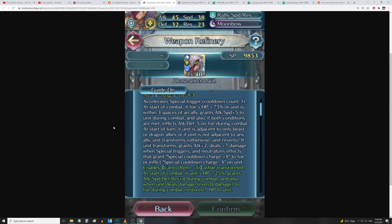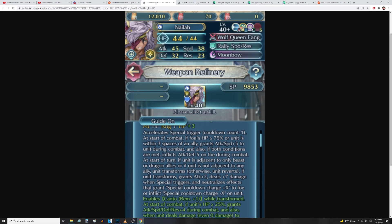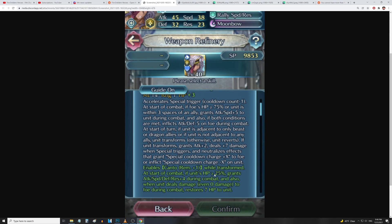Finally, she enables Cantoreim plus one while transformed. At the start of combat, if unit's HP is above or equal to 25%, grants all stats up four during combat, and when unit deals damage — even if no damage is dealt — recovers seven HP to unit. This is a very substantial improvement: Creator Sword effect, plus seven true damage, minus one special trigger, attack and speed up five, inflicts attack and defense minus five.